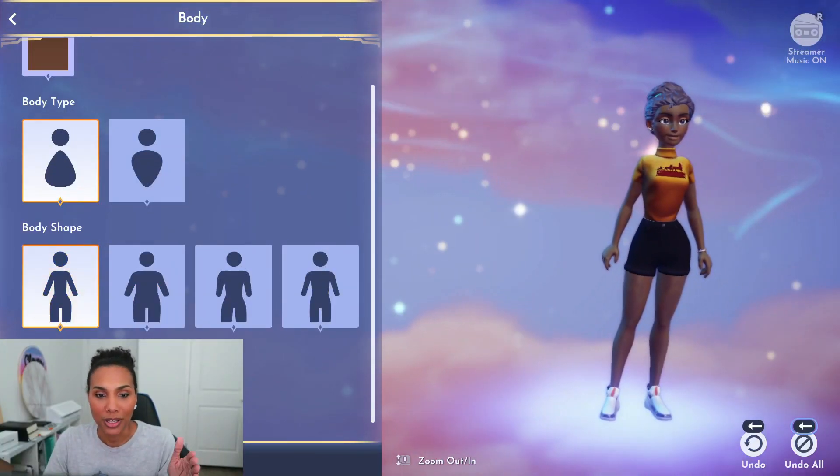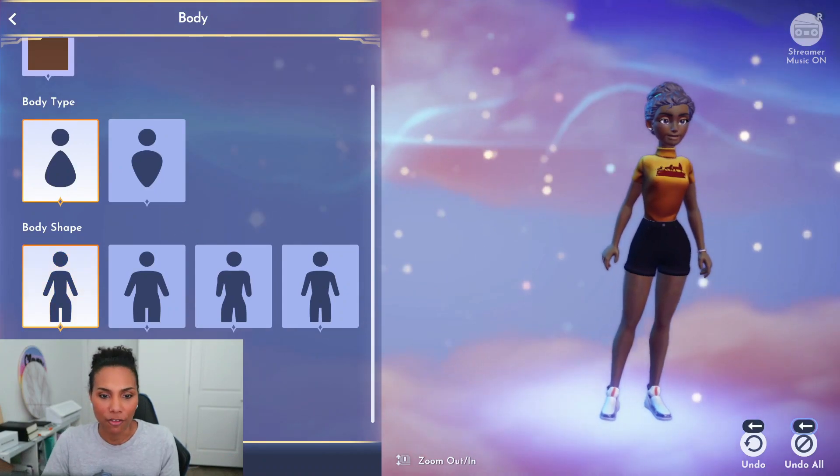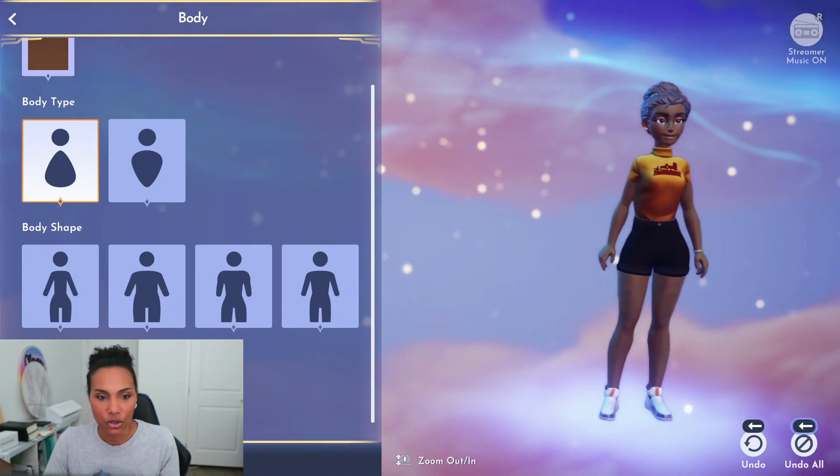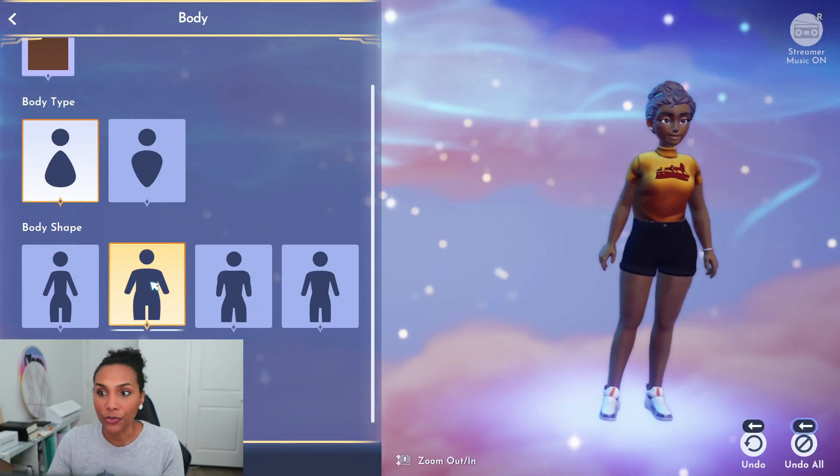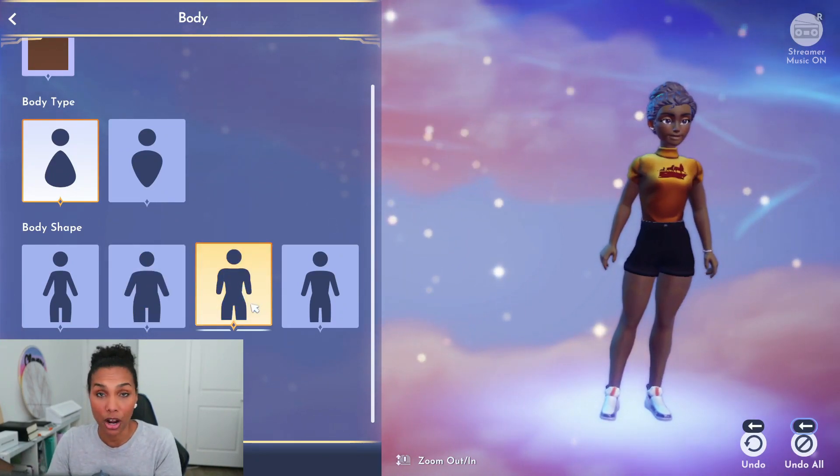The next thing is body shapes. You can choose between six body comps: you have more of a pear shape here, a really slender shape here, a more full-figured option, and then a muscular option as well.